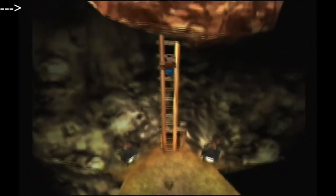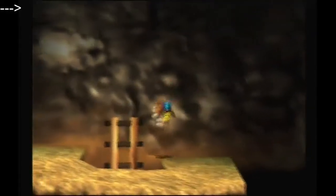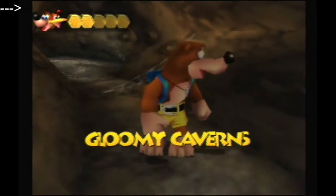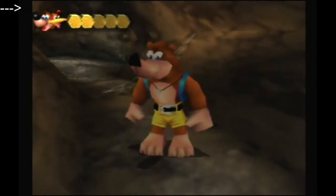From here you just jump off at the top of the ladder, rat-a-tat, then fall down to take damage and go through the loading zone back out the way you came. Or if you're doing no DCW then you would fall off the edge and void warp.